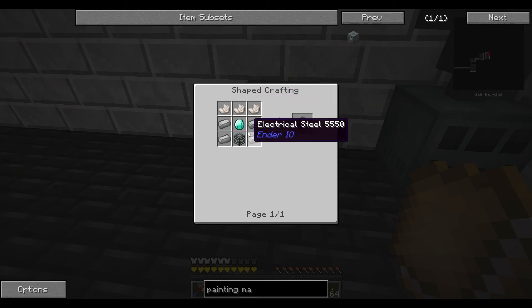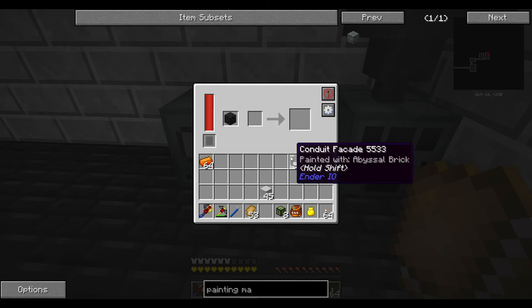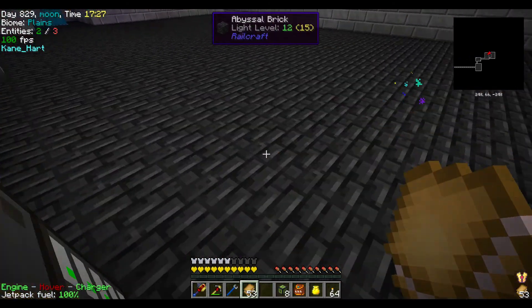It was already in the system so I didn't even need to make one. It uses Nether Quartz, some Electric Steel, and a Diamond. And this thing lets you paint blocks — I'll show you how this wonderful thing works.